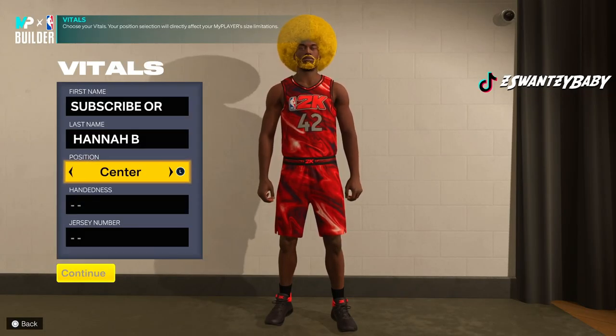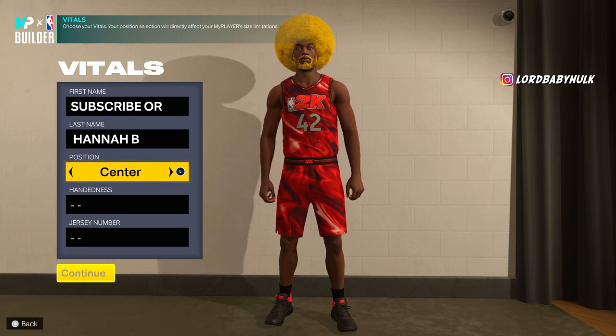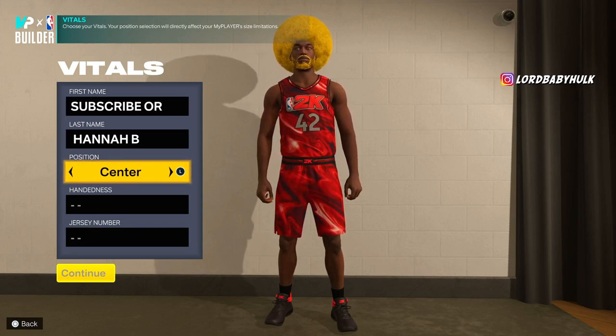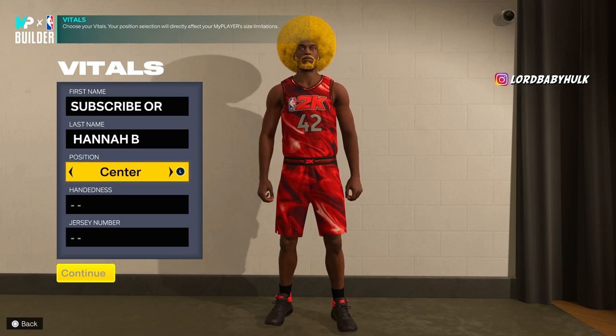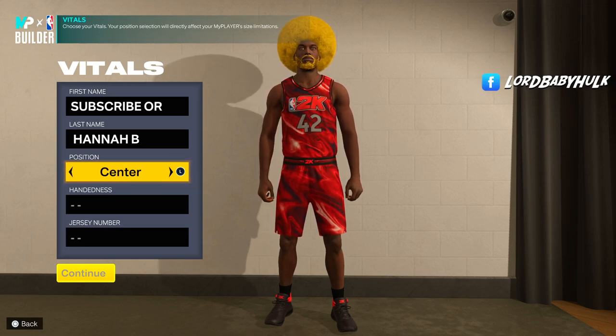It's the iso god sensei, the greatest on 2K, and I'm finna give y'all the best Kevin Durant demigod build that can actually be used in the park. You can have the cheesiest dribble moves in the game, you can speed boost, elite contact dunks, you're tall as hell, gold posterizer, rise up — that's when you stand and dunk contact.